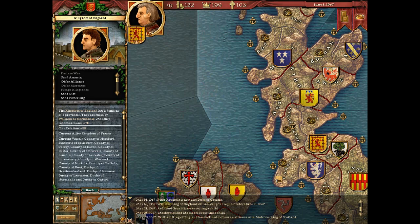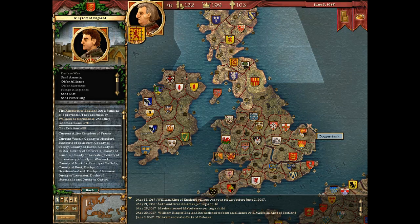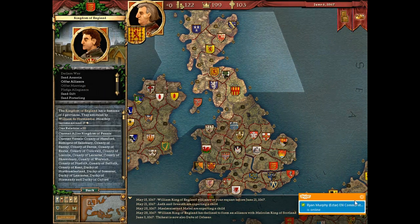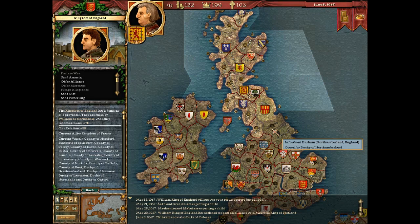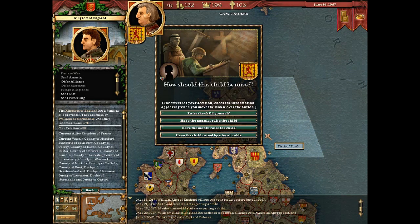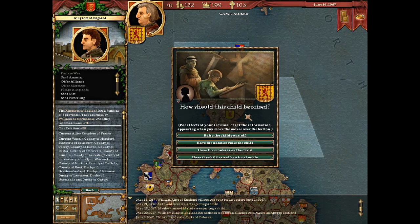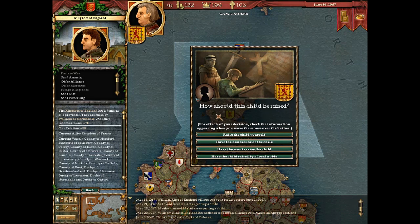It was a bit surreal going and installing a game from a disc - that's the first time in a little while I've done that. I really should have disabled Skype. I thought by default I have Skype set so it doesn't bug me with pop-up messages, but apparently it's taken to setting itself to available every time I log in, rather than remembering the previously set status.